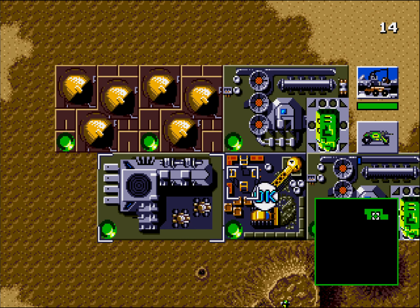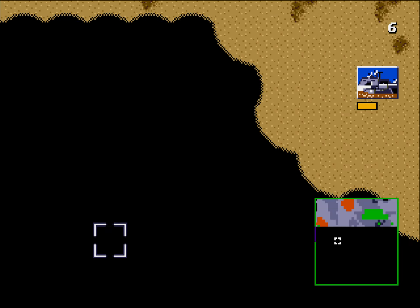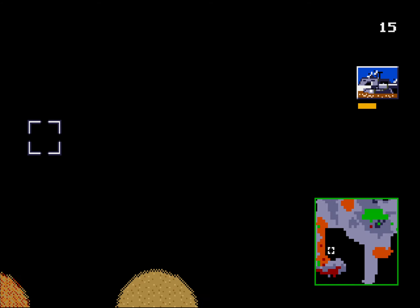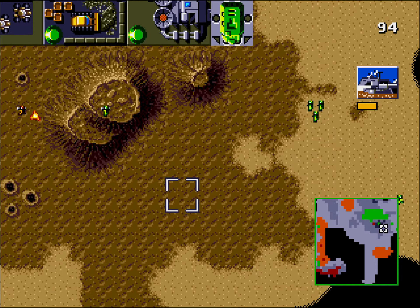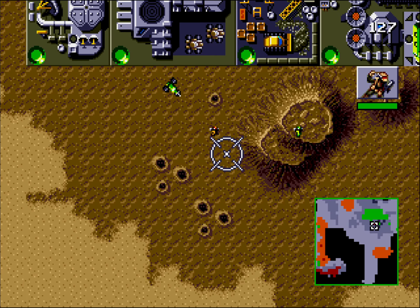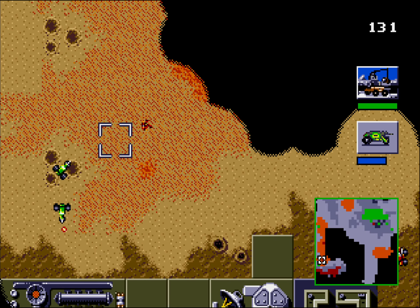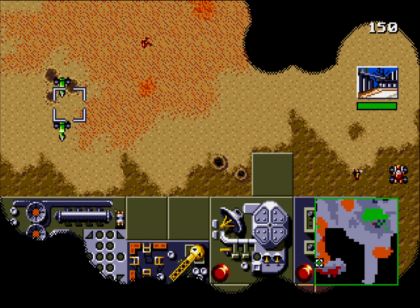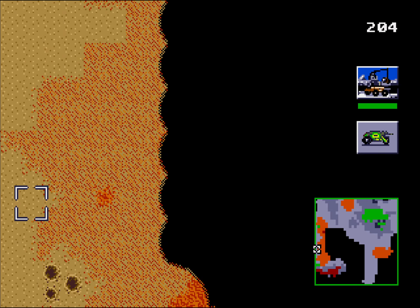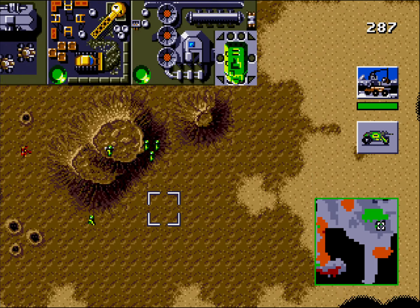Now I can purchase more. He actually destroyed that. Maybe the radar is required. This is a refinery — destroy this one first. You can actually go and destroy the construction yard by yourself. Probably not. Wrong button again.